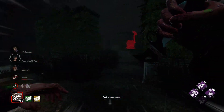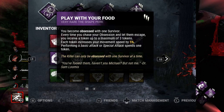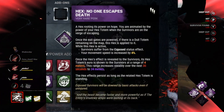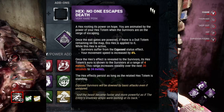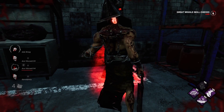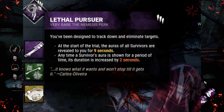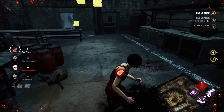The perks we're going to be using for all these killers will be Play With Your Food — we'll have three stacks — and the second perk will be NOED, so we'll wait for the survivors to do all the gens before we start. Both of these perks give you a 19% speed boost. I thought it would make things a bit more interesting, and all killers will have both perks. The other two perks are No Way Out, so they don't escape straight away, and Lethal Pursuer so I can find them at the start of the game to get the stacks of Play With Your Food.